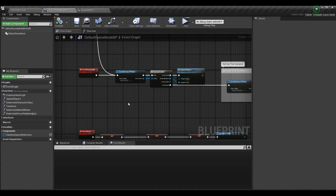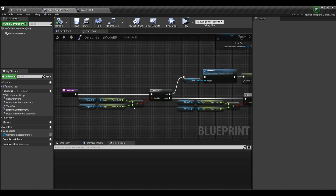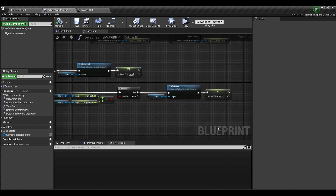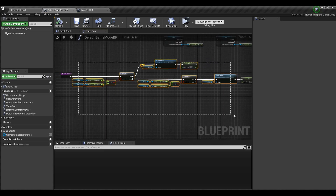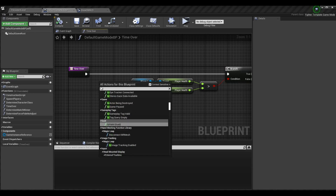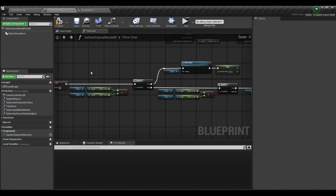We also want the timer to actually stop at that point. In our time over function, called from our BP tick, we determine who has more health, call win round on that player, and then reset the round time. Instead of setting it back to 99, we want to grab the round time from the game instance reference and set it back to that. On top of that, we want to stop the timer from being active. We also want to do this right at the very start of this function — set is_timer_active to false — so the timer stops if time has run out.